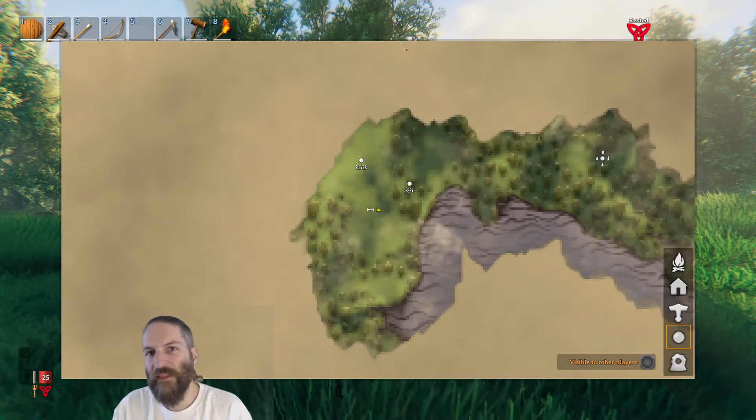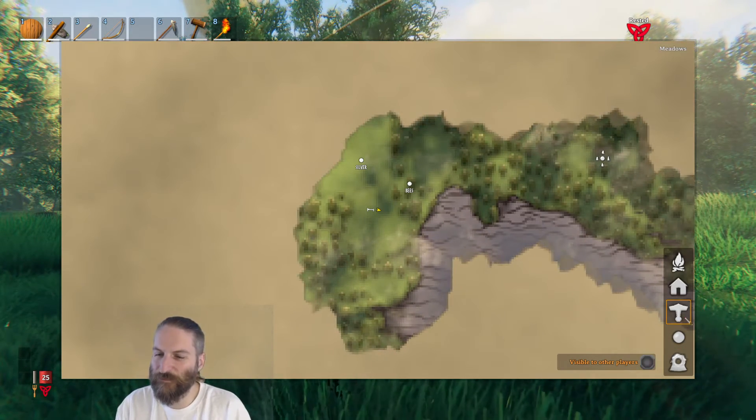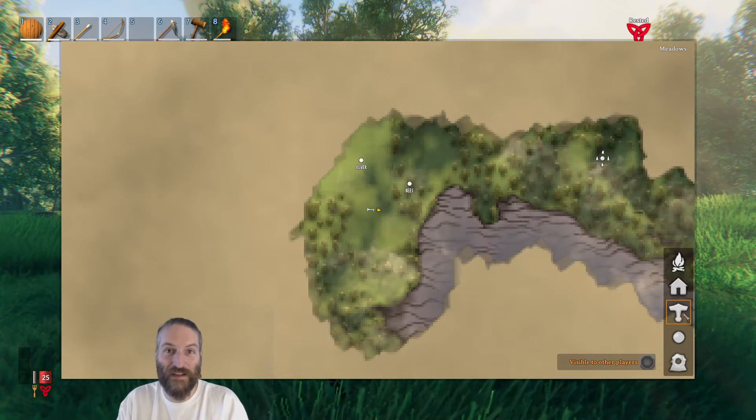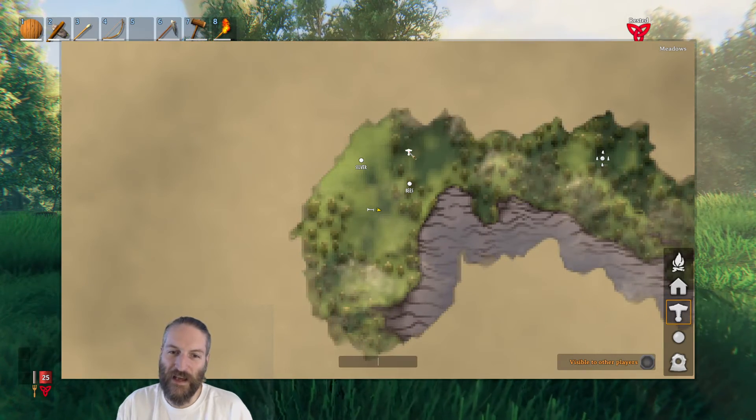Now I know there's silver there. And then what I'd do is if I find a base or some sort of burrow — something I need to go and attack and clear out — once it's done it's still going to exist on the map.